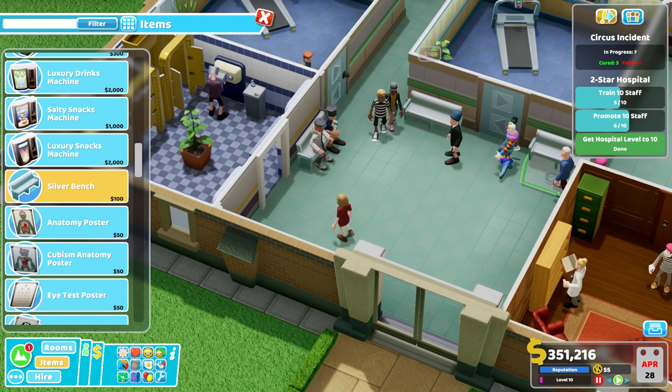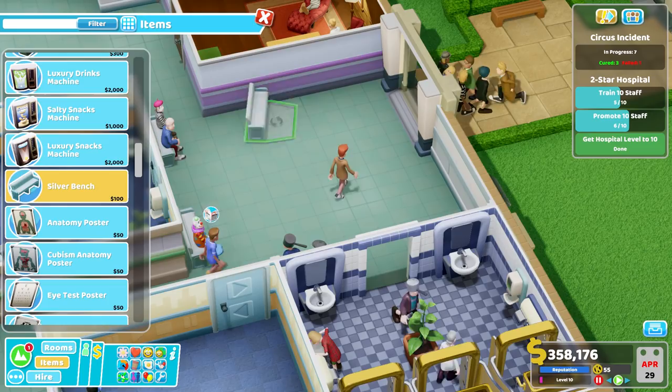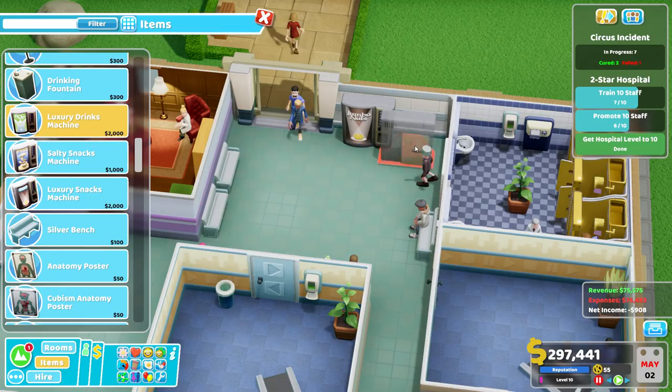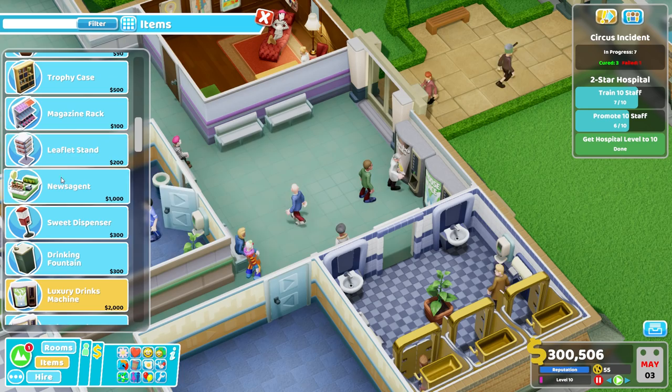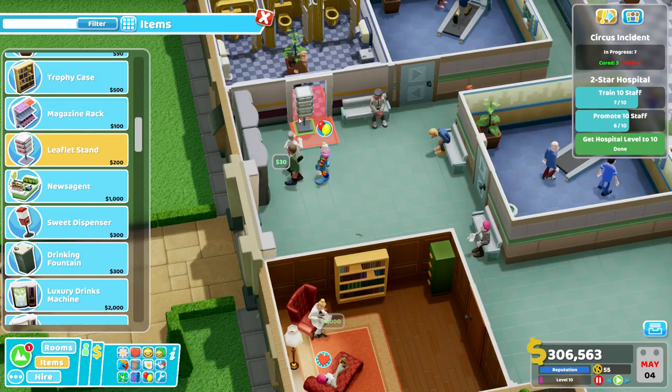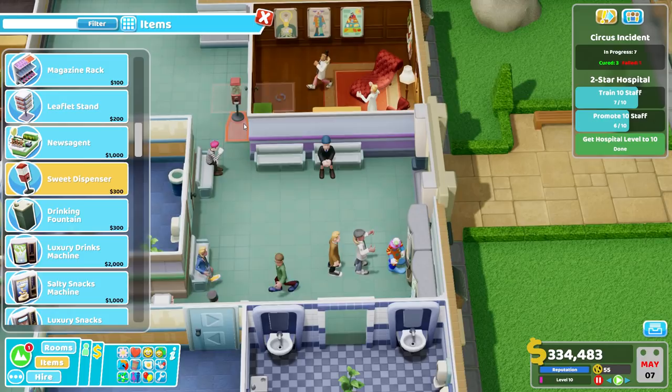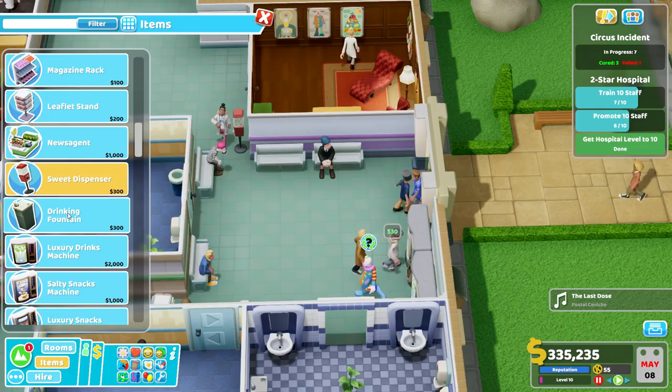We could do with a waiting area here. Toilets do need routine service. Promotion — zip up to green. We're going green every time now. Let's put a little waiting area here — we could just go with benches outside the rooms. Will that fit in there? Yes, there we go — they're taking them up already. We're going to have a luxury snack machine there, a luxury drinks machine there. Moose juice and jumbo nuts — sounds nice. Sweetie dispenser — will you fit in there? Maybe over here — yep, there we go. Sweetie dispenser, cool.